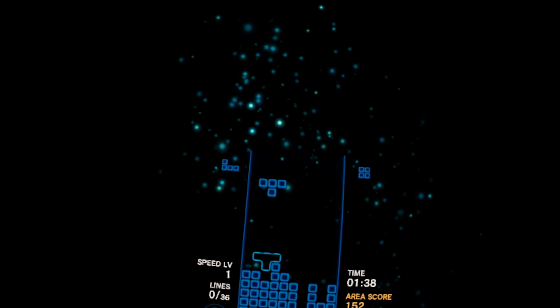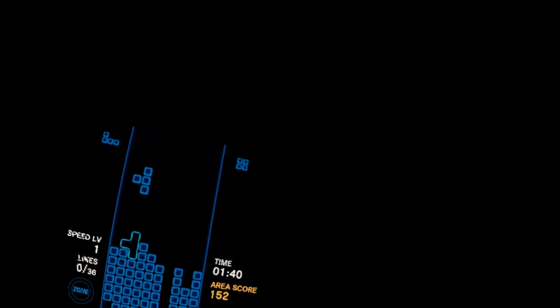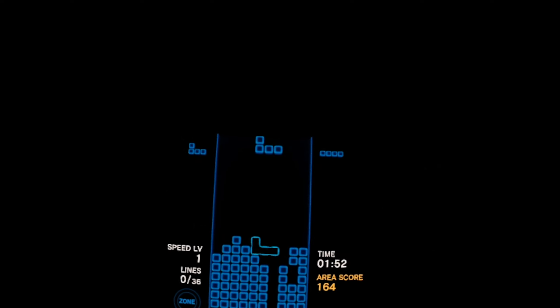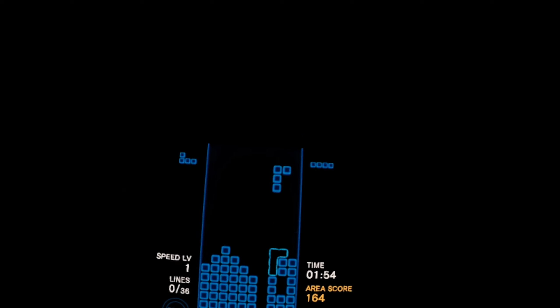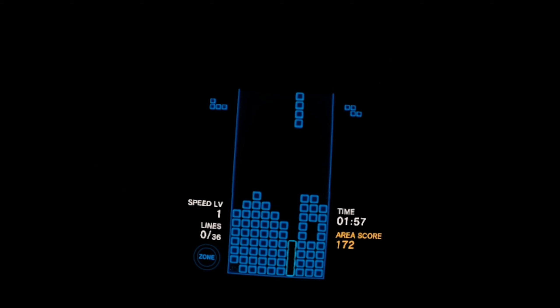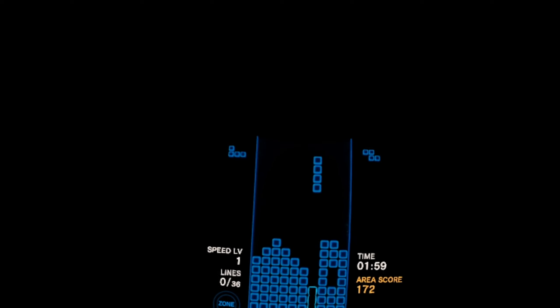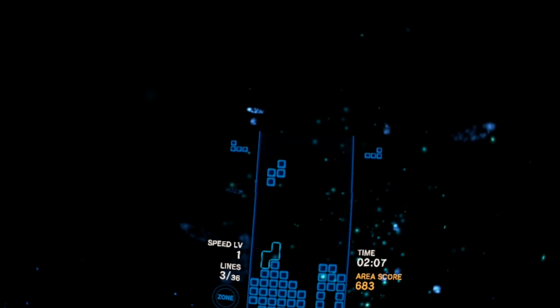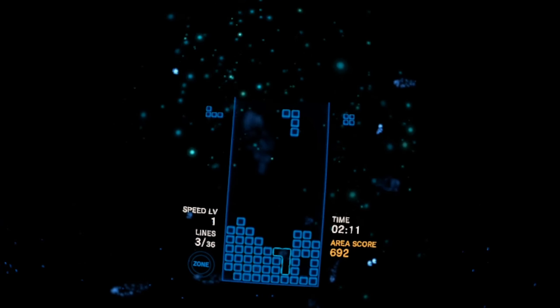This all could go horribly wrong though by the way. As you can see you can see the shapes coming up next — so after this we've got a square block. That's a really bad one actually. We've got a long one coming next so I can put that there. We're not going to get quite a good bonus because the bottom left is a hole — you need to create a full line. Get the fishies to swim past your face!